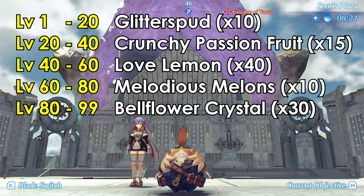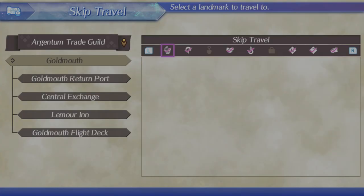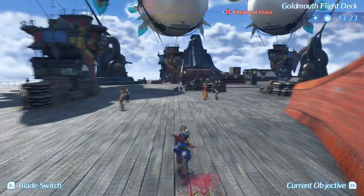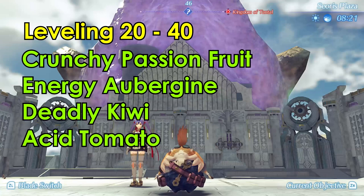Timestamps are in the description. We'll go through each one step by step and where you can find them. From level 0 to 20, you have a choice between using these items as food options. The Glitter Spud is the ideal item and can be collected from the Little Farm on top of the Goldmouth Flight Deck in Argentum. You only need to feed 10 of these items to get to the next level.